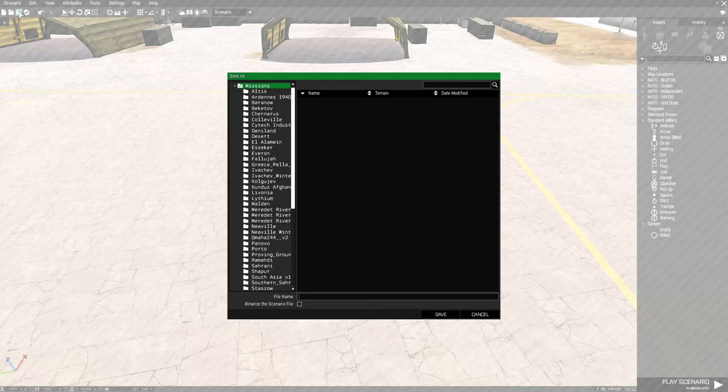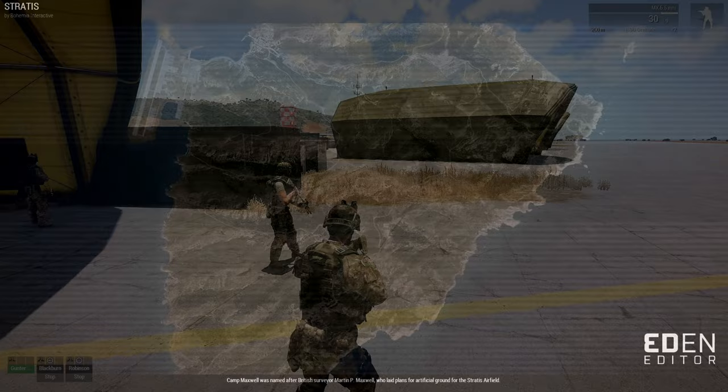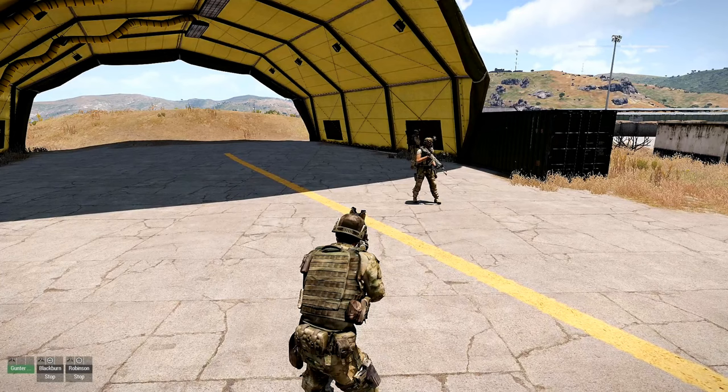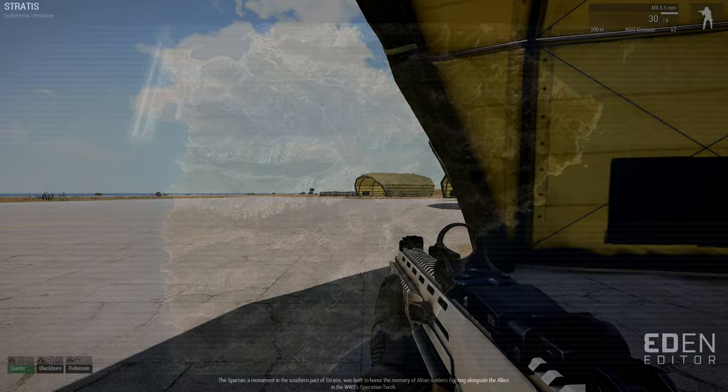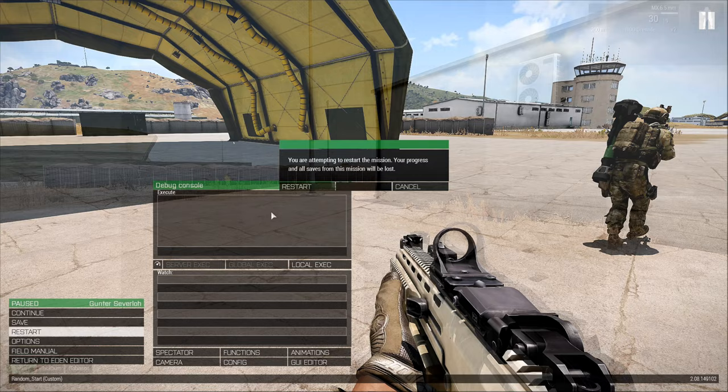We're going to go down to Stratus and name this "Random_Start" and save it. Then we're going to check it out and see where we start. Alright, so we showed up at marker number two. Let's restart and see where we end up again. We ended up in hangar number four, marker number four. Let's do it one more time — and now we're in front of the office building.